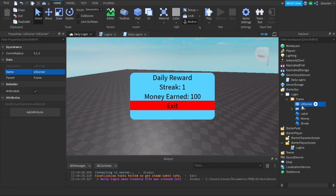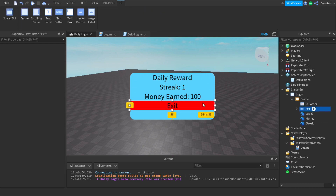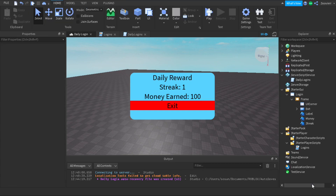We're gonna use a UICorner to make the UI really nice with rounded edges. We're gonna have a little exit button — a TextButton they can click on. We'll have a label called 'Daily Reward', a money label displaying how much money they earn, and a streak label showing what streak they're on — one through five. If you're on day three and miss a day you go back to streak one.